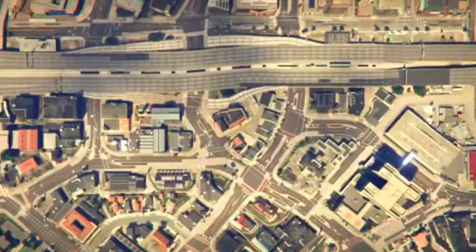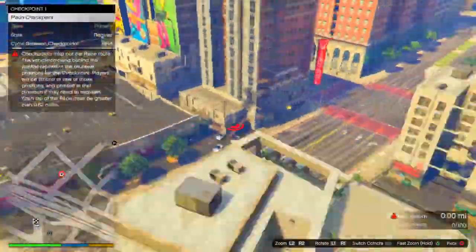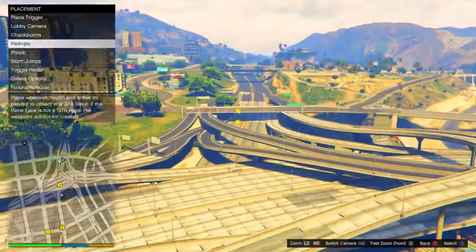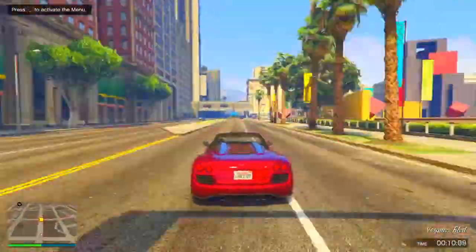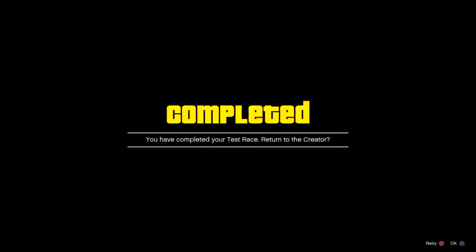After you start the land race, set it to point to point, make the race 60 miles long, and then just go finish it — easy, the normal stuff to do for these glitch outfits.